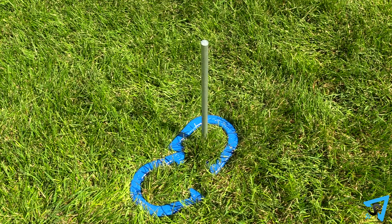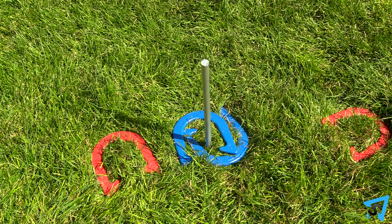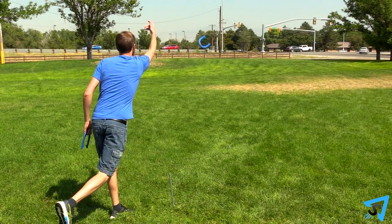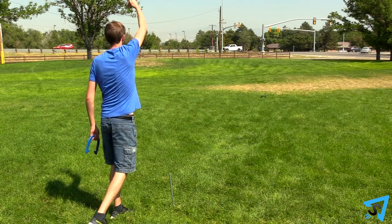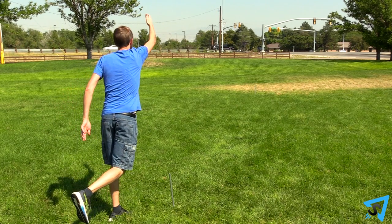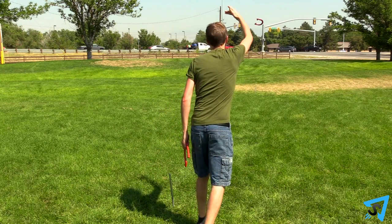If your opponent throws a ringer on top of yours, their ringer cancels one of your ringers out. If you have two ringers, you score six points. The team that scored points pitches first in the opposite direction towards the other stake. Play continues until one team reaches 21 or more points, leading by two, then that team is the winner.